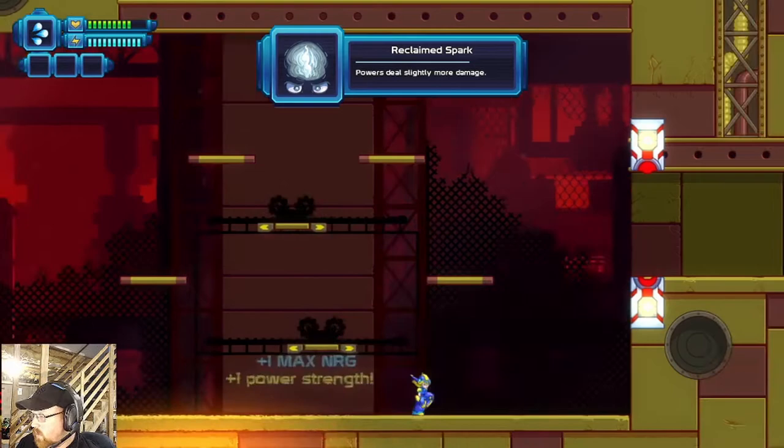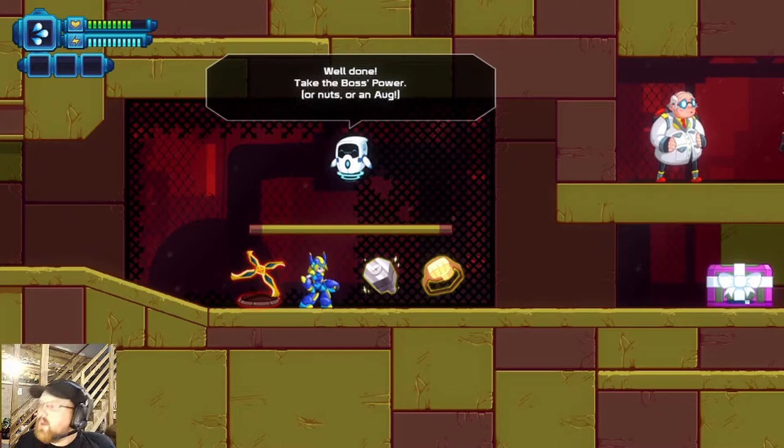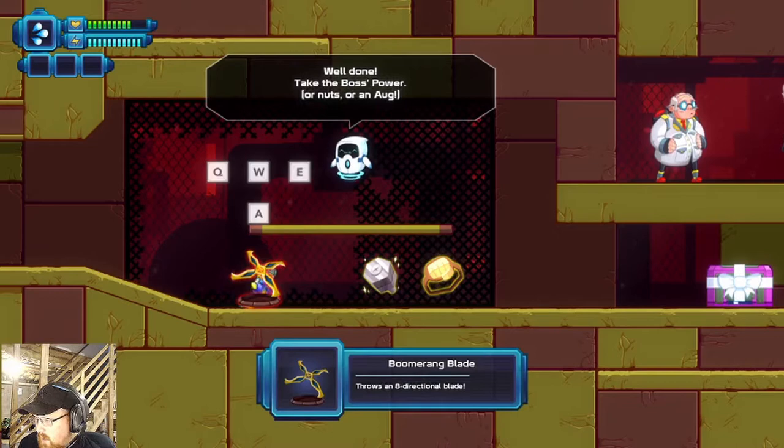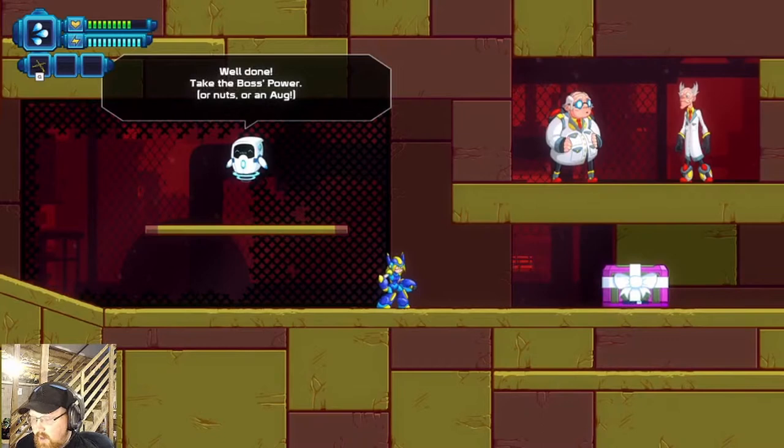They also give you a speed bonus if you're quick enough. At the end you get an option of either taking the boss power — for him it was the boomerang blade — you can get nuts, or you can get another strong arm band. We're going to take the power. Now you can see in the top left I've got the boomerang blade — that's what the energy bar does, which is the light blue color under your health meter. Hit Q and there it is — boomerang blade.